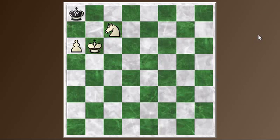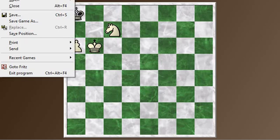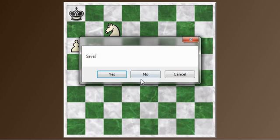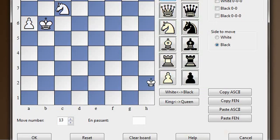It looks like you can always win with a knight and pawn against a king. But where's the case where you can't win? Well, the problem is when you don't have a knight but you have a bishop instead — and when the bishop is the wrong color.